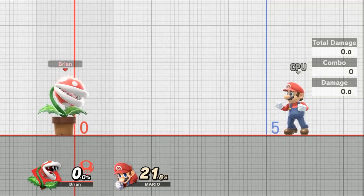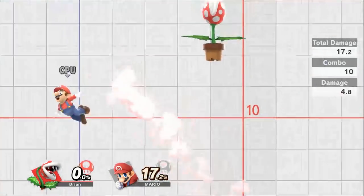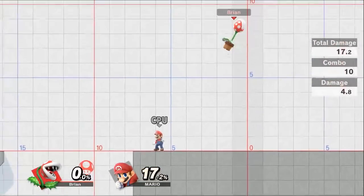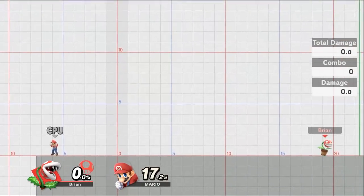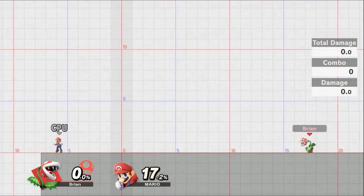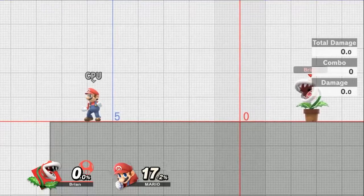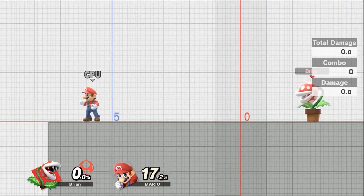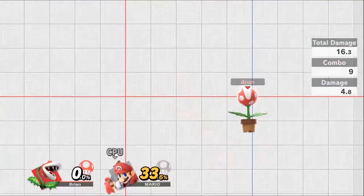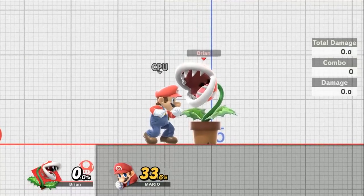Your up special is Piranha Chopper, which gets you plus 12 in height. You can also tilt it to the side to get plus 16 in horizontal range. It hits multiple times, dealing 13.3 to 17.2% damage with multiple hits, and the last hit has launching power. Use this whether you're trying to knock someone off the level or return to the stage yourself.